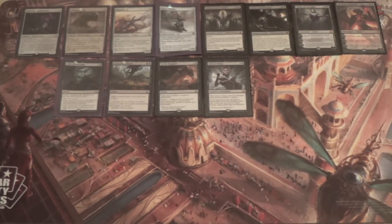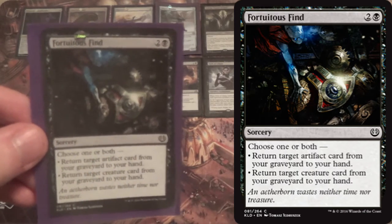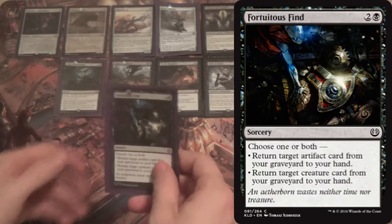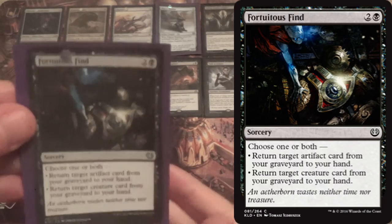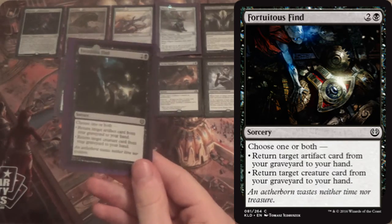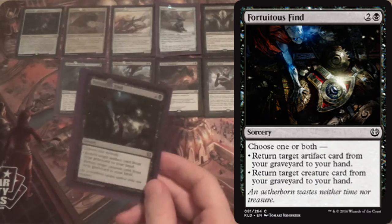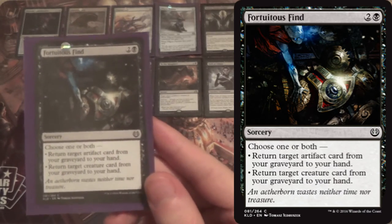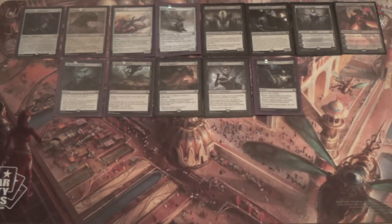Here's a card about which I am crazy right now: Fortuitous Find. For 2 mana it's a 2-for-1 — choose one or both for 3 mana: return an artifact from your graveyard to hand, or return a creature from your graveyard to hand. In an Emerge deck, this means you can always get back both your enabler creature for Emerge and the actual payoff creature. Get Filigree Familiar and Distended Mindbender back — gain 2 life, draw a card, make them lose 2 cards, and you have a 5/5. It's only a 2-of since in the early game it does exactly nothing.